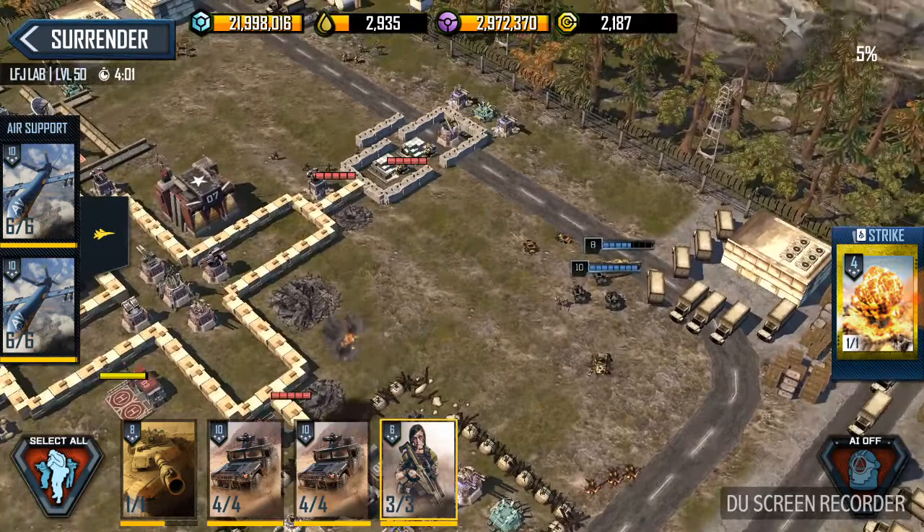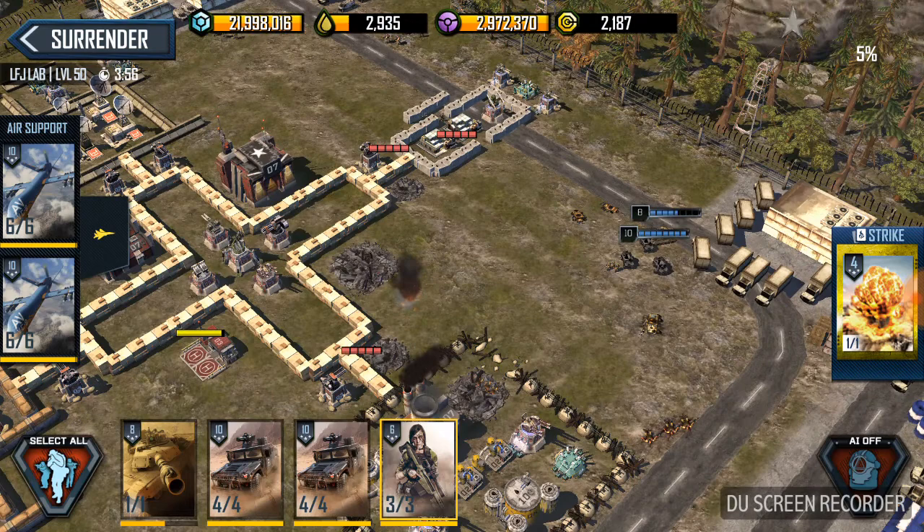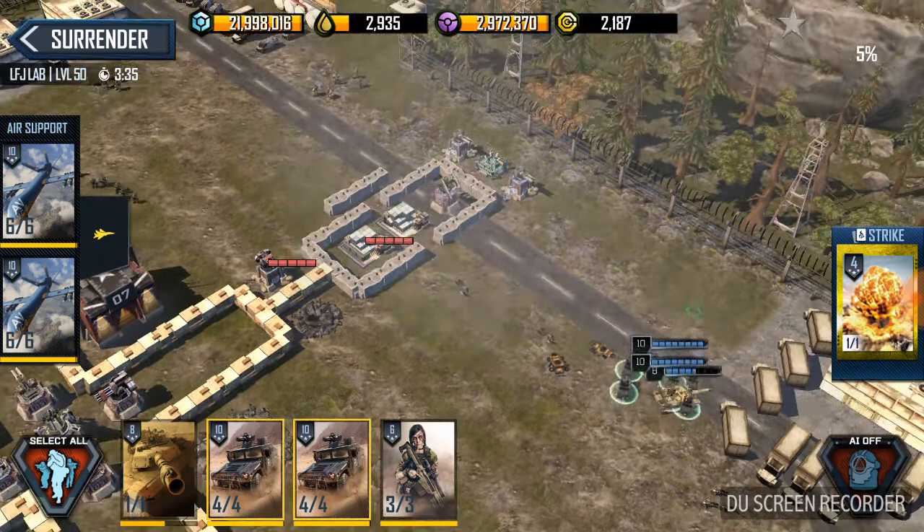Got a few force recons coming — the sniper can take care of them pretty easily. Make sure you engage first with the sniper. If you have to, pull the snipers back, take the Humvees down. That'll save you a little bit of time later. Take out what you can here.